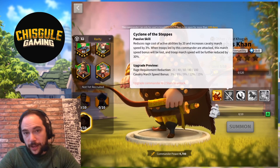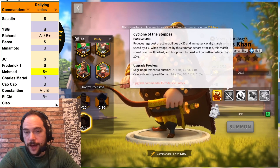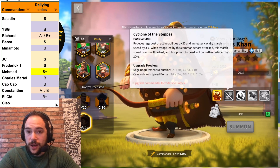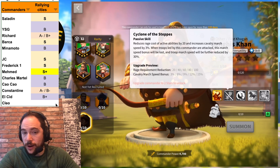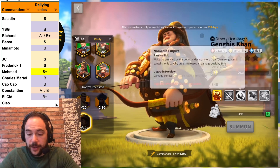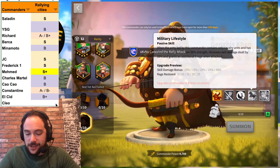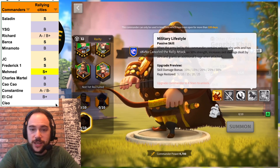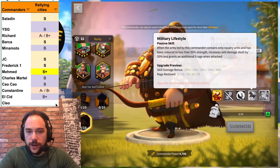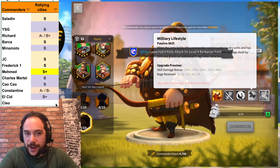The next thing to look at is rallying cities, and this is really not a commander I would use for that. With all cavalry I think they're fine — I'd give them a B. Without all cavalry, this commander suffers profoundly; I'd give them a C-. And even if you do have all cavalry, I'd still look at you funny — why aren't you using Barca, Julius Caesar, Frederick, Mehmed, or other commanders really designed for that activity?